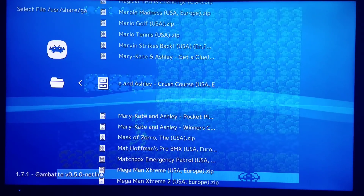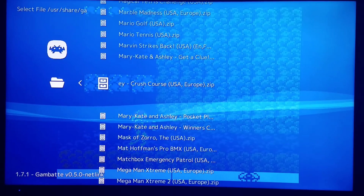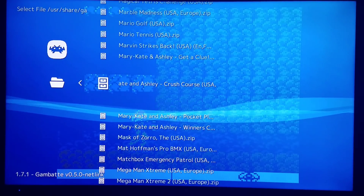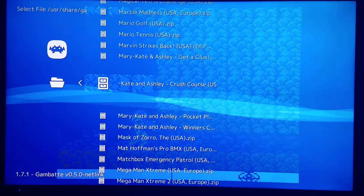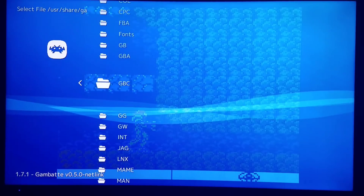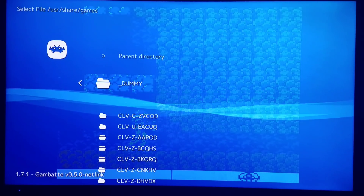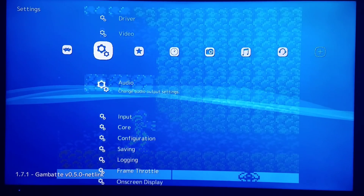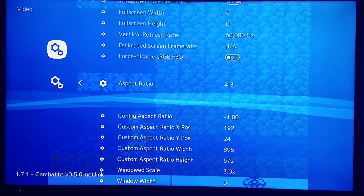Anyway, hope you enjoyed the Super Game Boy video. I'm going to be posting this today. Be sure to do the colorization within the game via the core and check out the custom RetroArch borders. Go back to my previous video to check out how to load it. Once you have the border loaded you can change the aspect ratio as I showed you — that would be within Video Settings, Aspect Ratio.